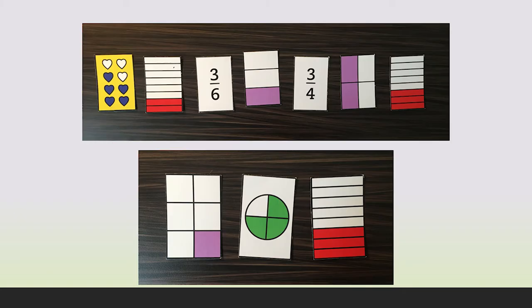Order more or less: deal seven cards to each player to increase the challenge, or deal three cards to each player to make it easier to get cards in order.